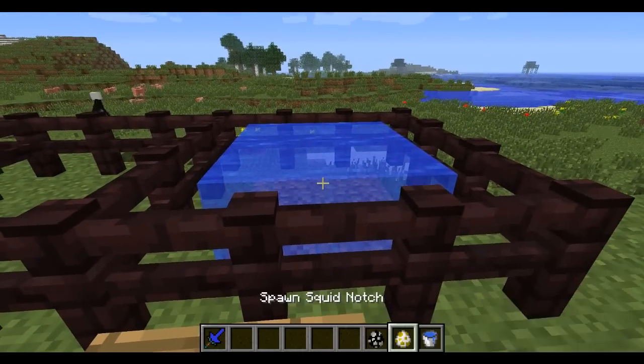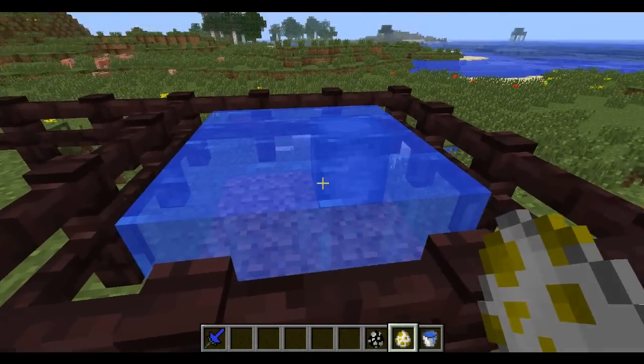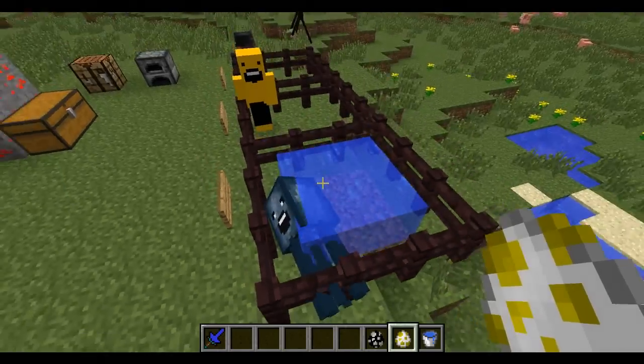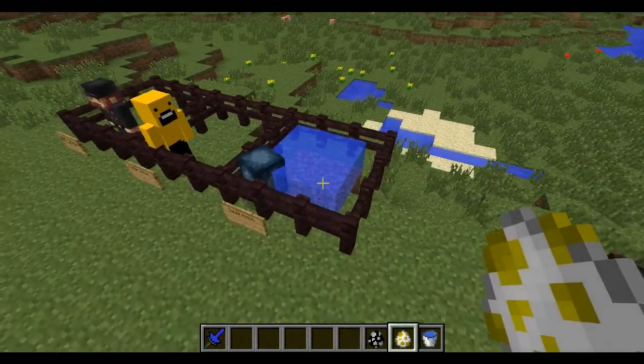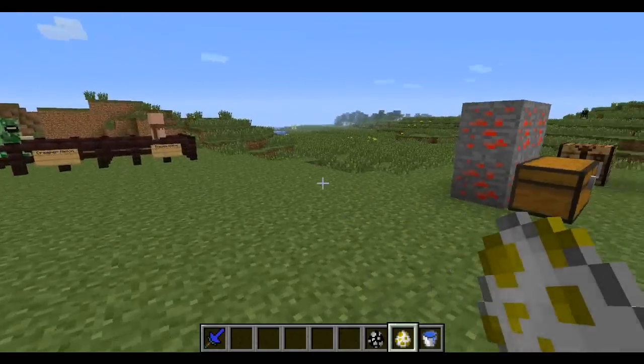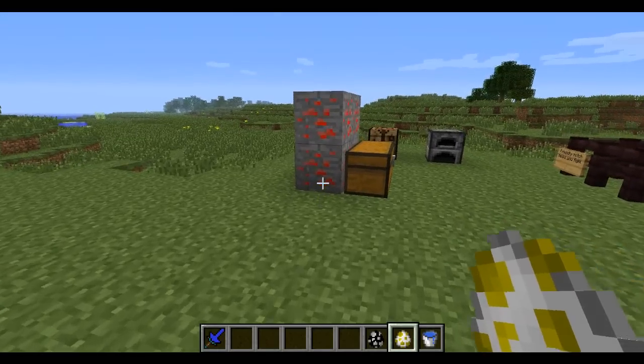Squid Notch has died in the water, so he was very unhappy with where I made him live. He looks freaking hilarious — I mean, look at his face on a squid. It's so crazy. But yeah, those are a bunch of the mobs, and there's a few more which I'm going to show you as we go along with the mod. There's also one new ore.